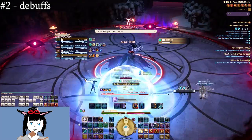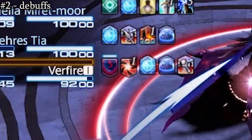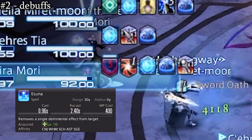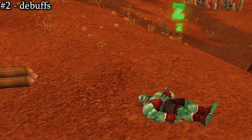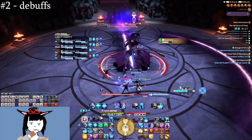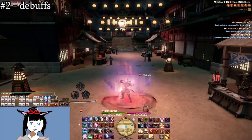Next up, along a similar vein, we have debuffs. Most vets know that if a debuff on your party frames has a white bar above it, this means it can be dispelled with a healer's Esuna or a bard's Warden's Paean. What fewer people know is that the shape of the debuff also matters. Icons that point downwards are debuffs, but icons that point upwards are buffs.